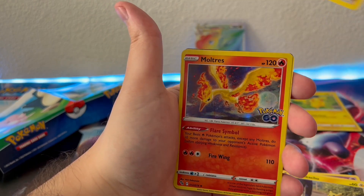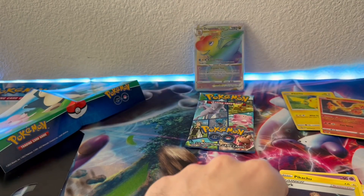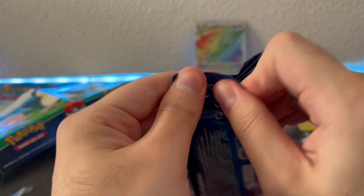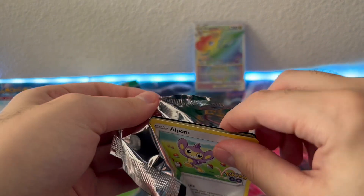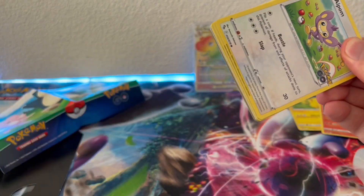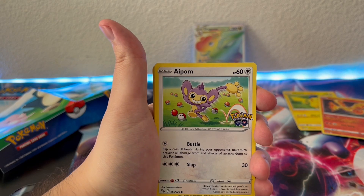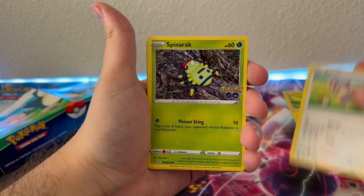We got Spark reverse holo and a Moltres holo — pretty cool. I do like how they have holos in every single pack. I think that's what Pokemon should do in general, because in the main sets, whenever you get a holo as a hit, I honestly think that is just the ultimate troll. I really do wish that instead of putting holos as hitters, they would be in every single pack.